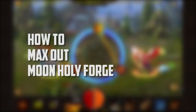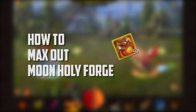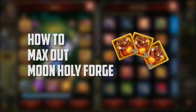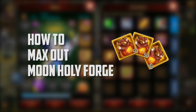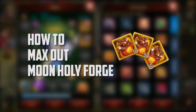Hi everyone, I'm back with another video. In this video I'll be showing how to max out moon holy folk faster. Basically you need a lot of level 80 equipment holy folk packs, and the best way to get a lot of these packs is through the holy folk event. If you don't have enough stuff, you just have to make another level 80 equipment, then holy folk it using welcome packs, then claim the rewards from the event.